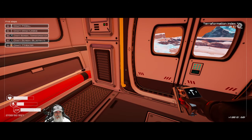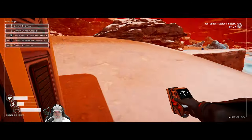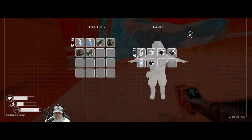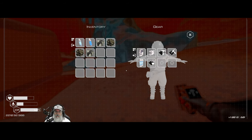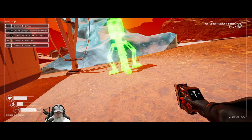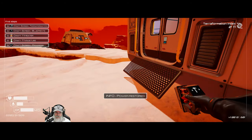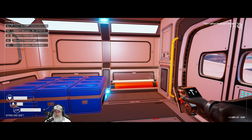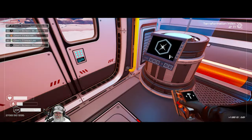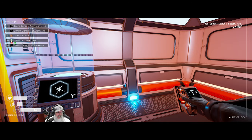Next we need to get a turbine and a drill going, and eventually a heater. We're not concerned with where we place things right now — we'll make things nice and neat later when we set up more permanent bases. Now we have our terraforming index started. If you look in the upper right-hand corner you can see we now have two — we're well on our way, though we have a very long ways to go.